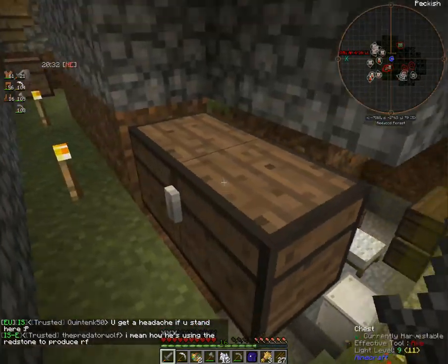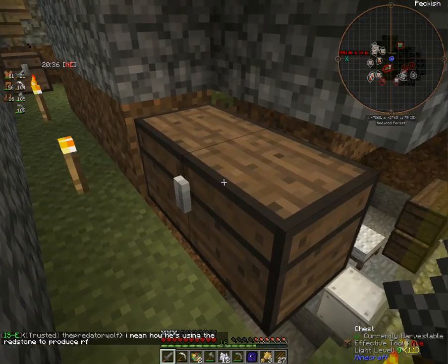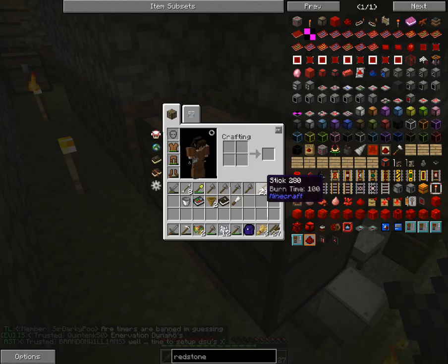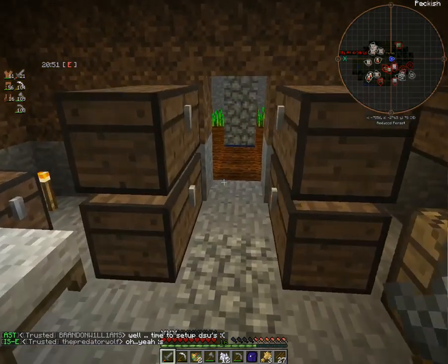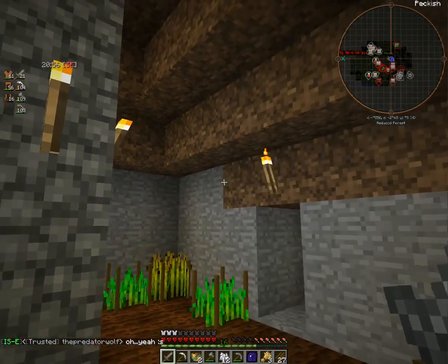We actually have quite a bit to get through today. I set this chest up here — this is stuff we're going to be working on. I also built a chisel for that; you just put a stick here and then an iron bar there. The reason I made that was to see if you could chisel the torches so maybe they wouldn't go out. However, chiseled torches are disabled in Revolution 2.